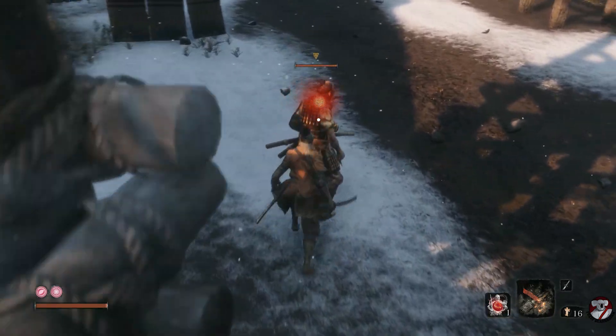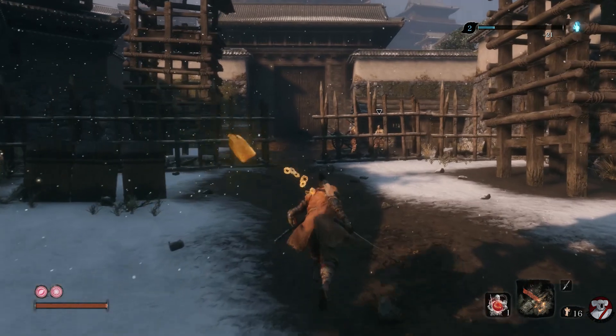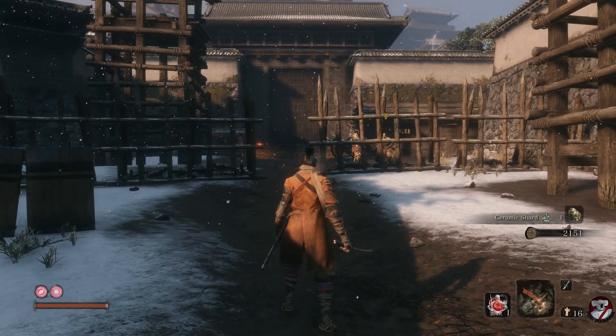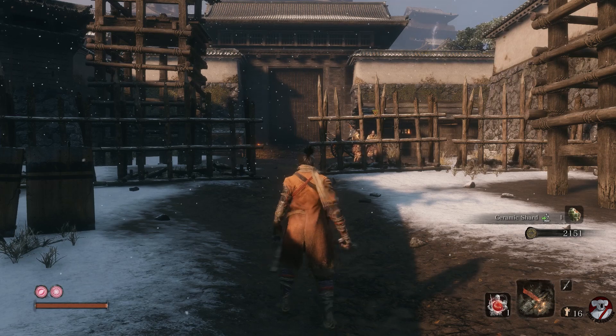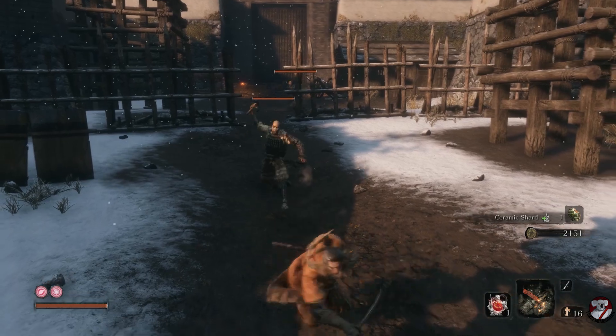First thing you want to do is take out these three guys. You don't need to take out the two guys up the back, but he also might not and if he doesn't, these two will chase you around and make life hard. So pull these two guys out by standing where I am. Don't go any further because you'll start the encounter with the bull.